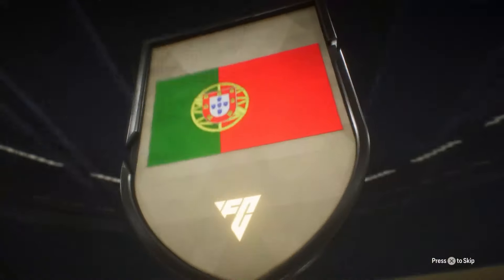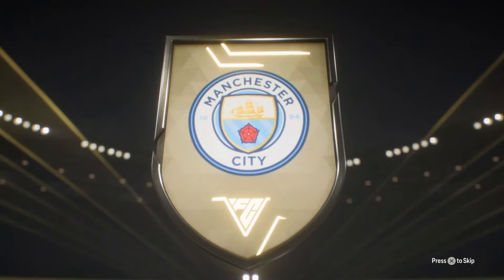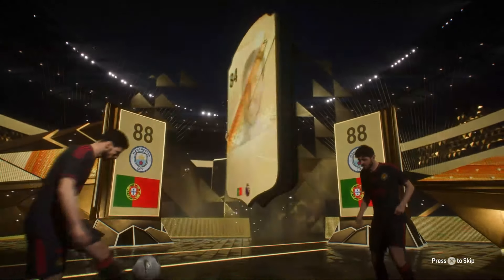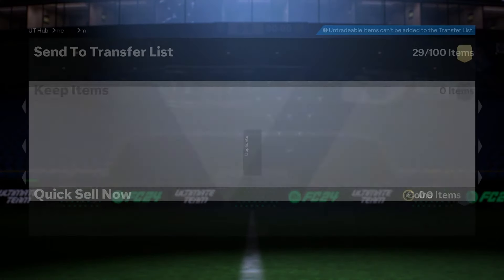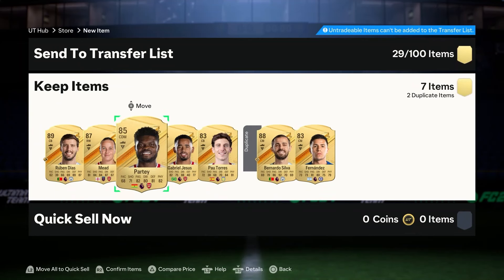83x7 PL and BWSL pack on its way. Blue Portuguese center mid — Bernardo Silva again? It's a double walkout! Ruben Diaz — 89, 88, and an 87 in there. I don't know if it was worth it — let me know what you think.